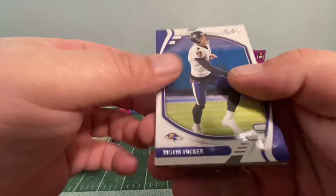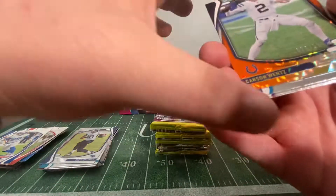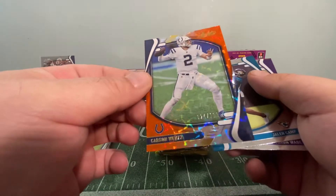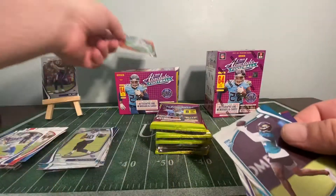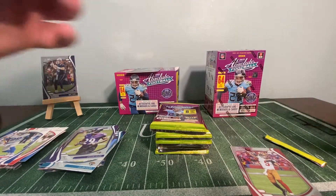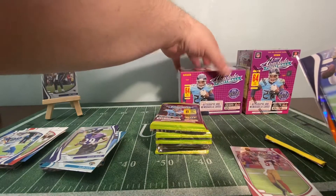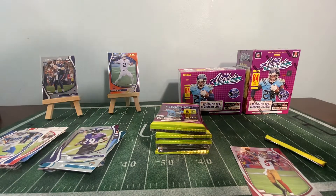Pack six: Justin Tucker, Corey Davis, Nick Chubb, Aaron Donald — ooh, a Carson Wentz at a 99 short print! It's a nice looking card, a checkerboard orange and blue. Also Julian Camp rookie, Sean Wade, and a Trey Lance. We'll put the Carson Wentz short print on the pedestal.